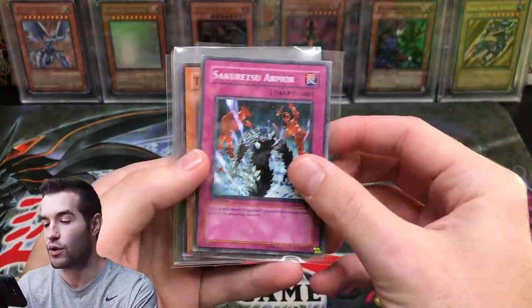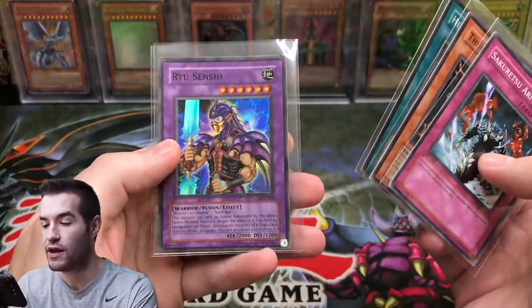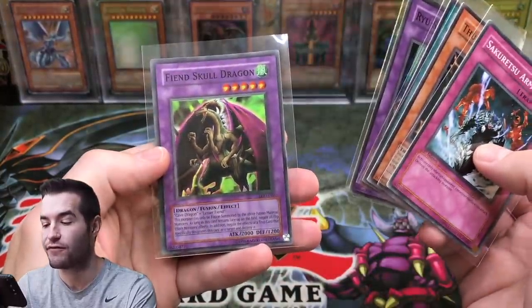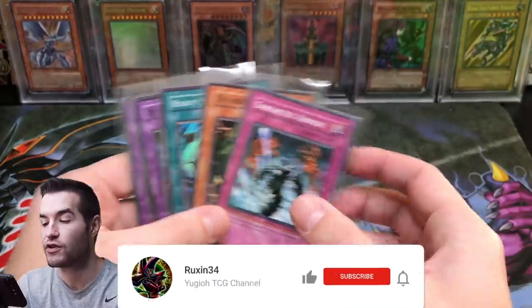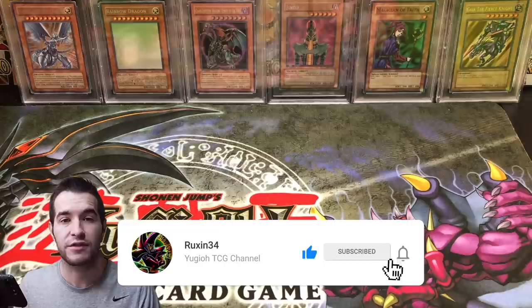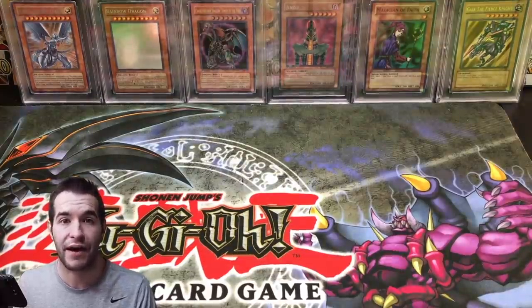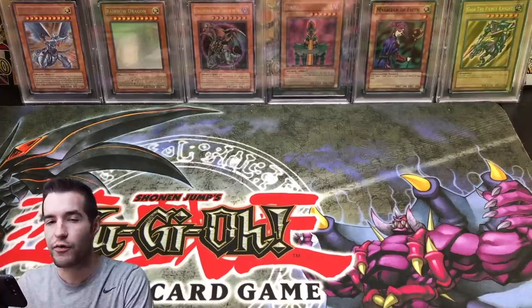The giveaway for this video: I'll be giving away a few goat cards — Sakuretsu Armor, Thunder Dragon, Metal Raiders Heavy Storm, Rice Cinchi from LOD, and a Fiend Skull Dragon from LOD. All you have to do is like this video, be subscribed, and let me know if you play goat format or have a goat format deck, or if you've ever thought about max rarity stuff.